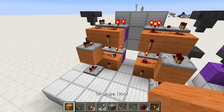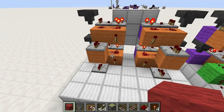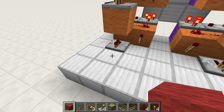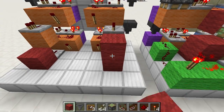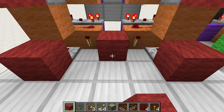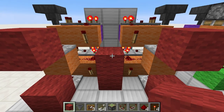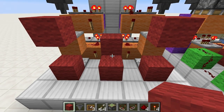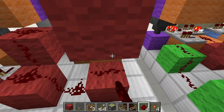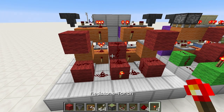We're almost done, believe it or not. So what we're gonna do — this is gonna be like one big weird AND gate. Block in front of the repeater, in front of that one, and also in front of these two at the top. And then a block right in between these two — right there. Put the block there, get this one here, then bring that one forward one. All we gotta do is connect it all with redstone like this. Now it's all connected, and that's your output right there. Believe it or not, we're done.